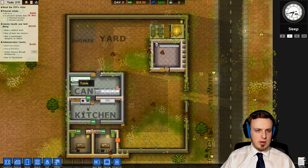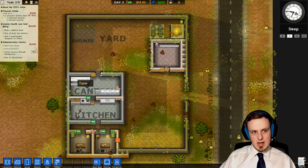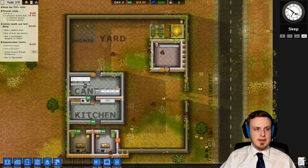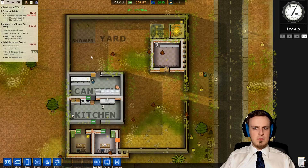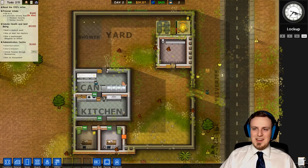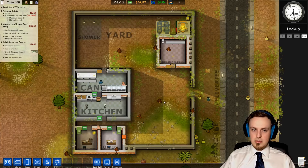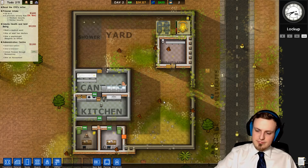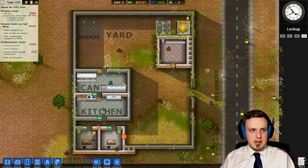No prisoners, no trouble, of course. Here we can see how far we've come with unlocking finance. This is the lockup period apparently, where prisoners aren't supposed to leave their cell. But now the game is really gonna start — our prisoners are coming in in a couple of seconds.